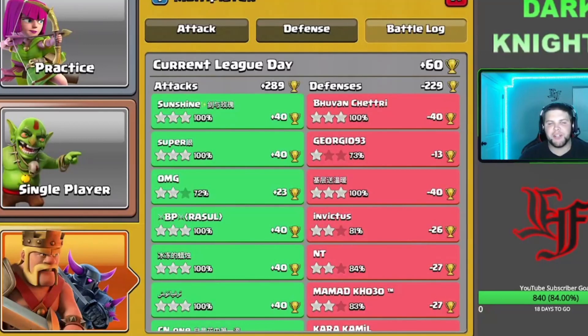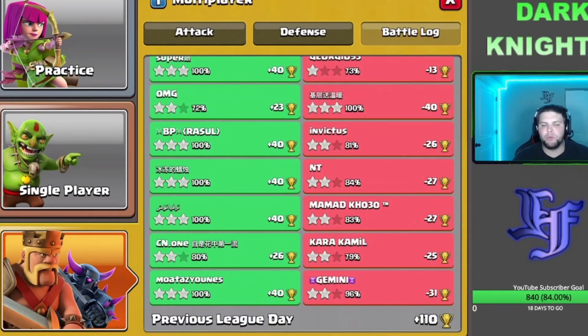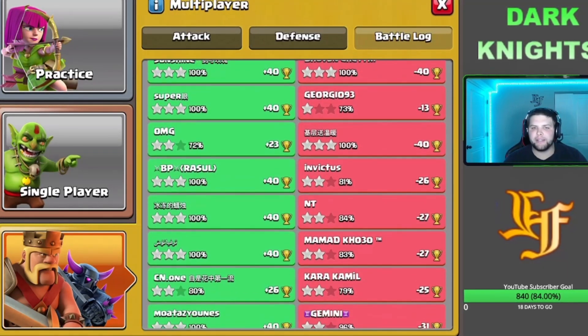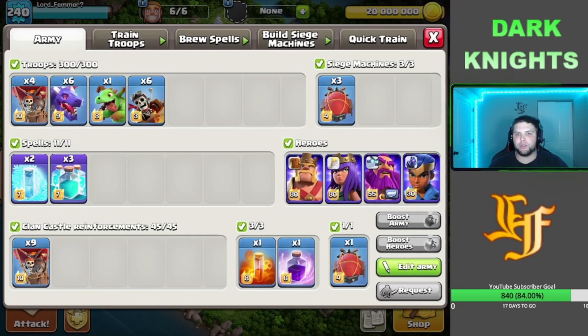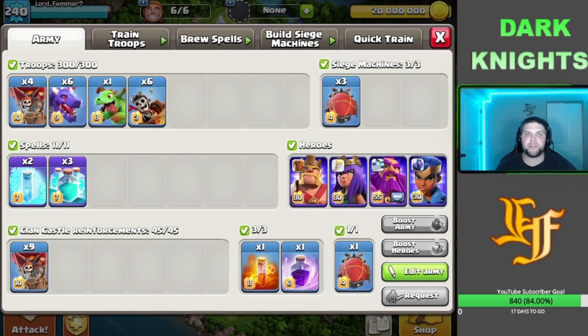If you guys like today's video smash the like button, and if you aren't subscribed please subscribe and turn on the notification bells. Here's a quick overview of the battle log — plus 289, plus 60 on the day. We only gave up two three-stars on defense and had six triples on offense. Getting five or more triples is a great day in Legends League. For the army comp: three clones, one poison, two freezes, one rage, nine balloons out of the blimp, six dragons, six dragon riders, one baby dragon for funneling, and four balloons.